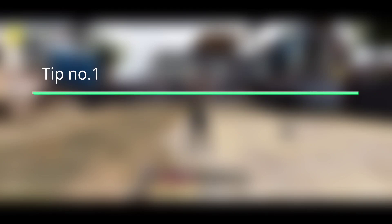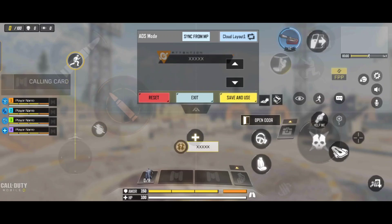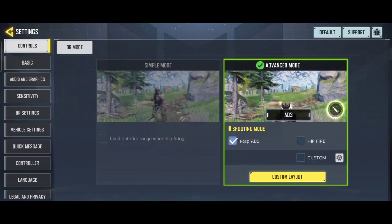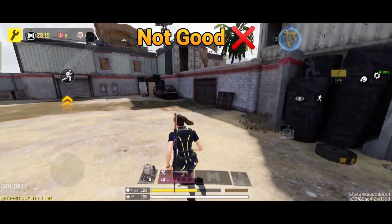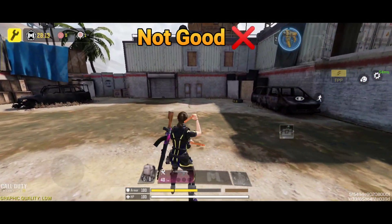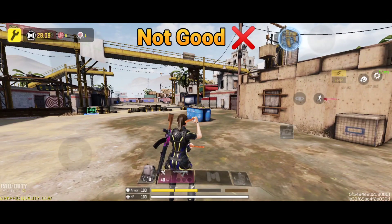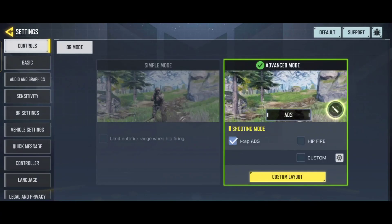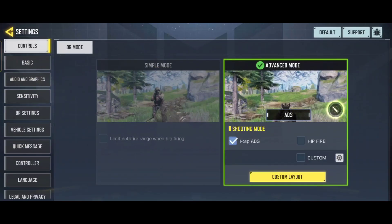Tip number one: Speed acceleration. In the joystick setting you'll notice an acceleration button attached to the joystick. If you use speed acceleration too far from the joystick then your movement and reaction is slow. Always set speed acceleration near the joystick — then your movement and reaction becomes fast.